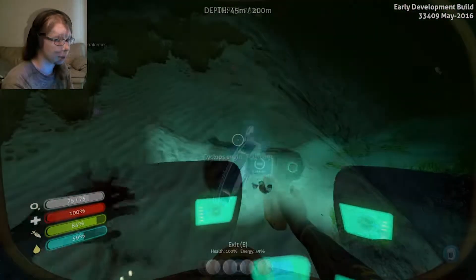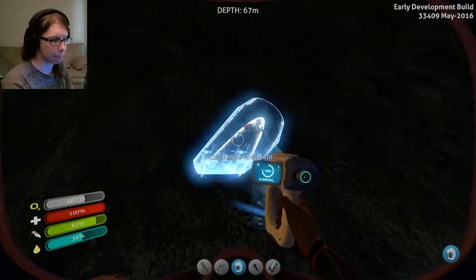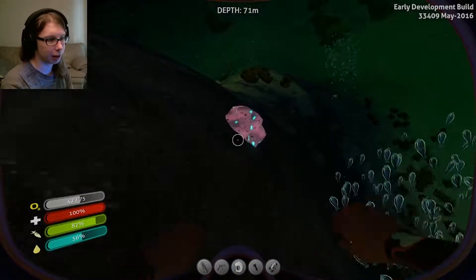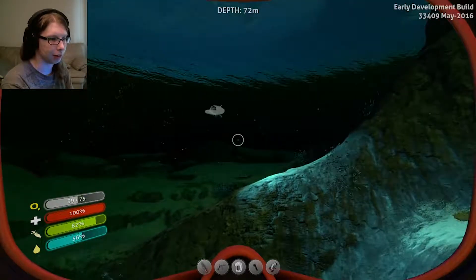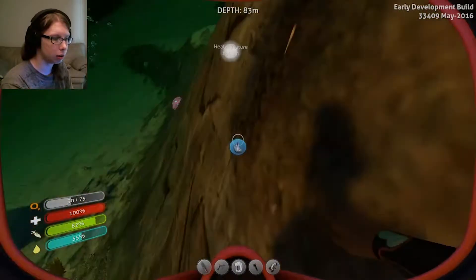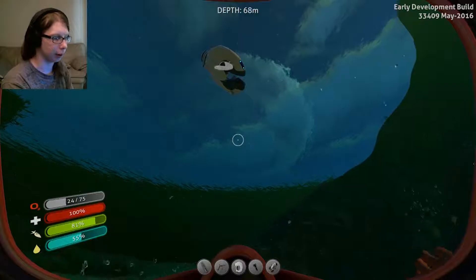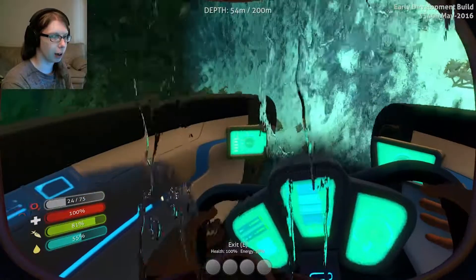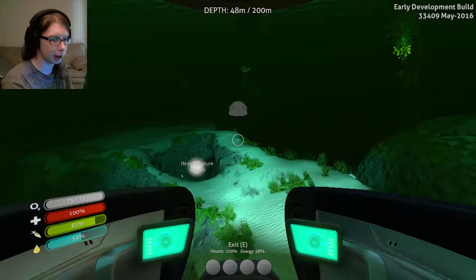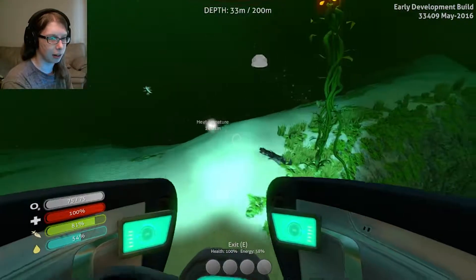Where the hell is this mushroom biome? Oh, I'm gonna get some of this - hell yes, magnetite! Magnetite, this stuff is the best. Magnetite is my shit, mostly because it's used in literally everything. Namely the compass and the thermal intake power generator.